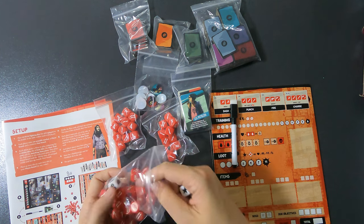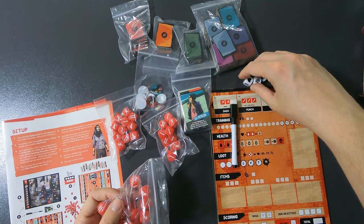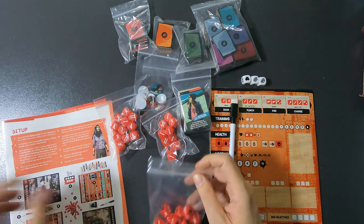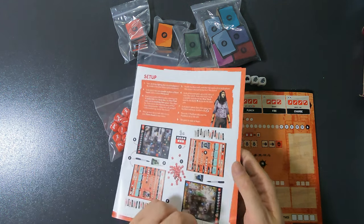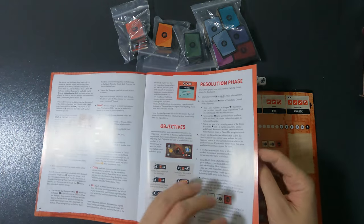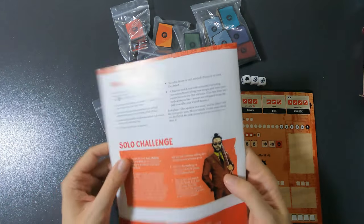So one, two, and three flashback dice — they'll have their own area later on. For two players it's 24 dice, three players 35, four players 46. I'm going to do the setup for solo, but there's not much difference in multiplayer to be honest.